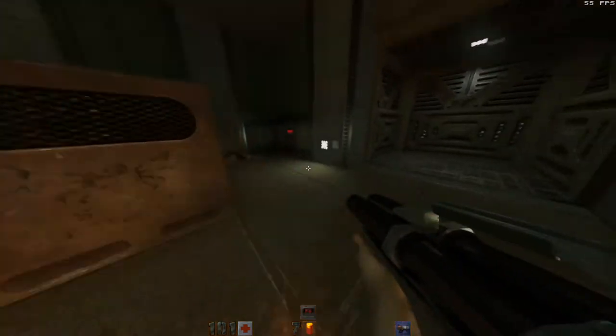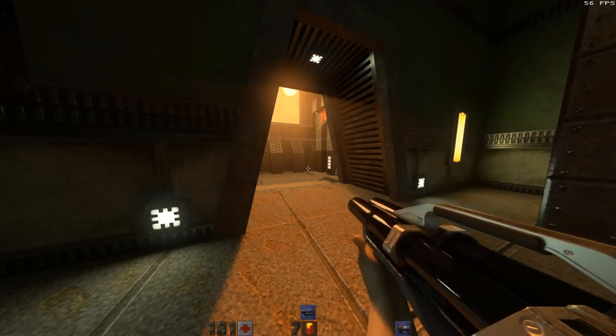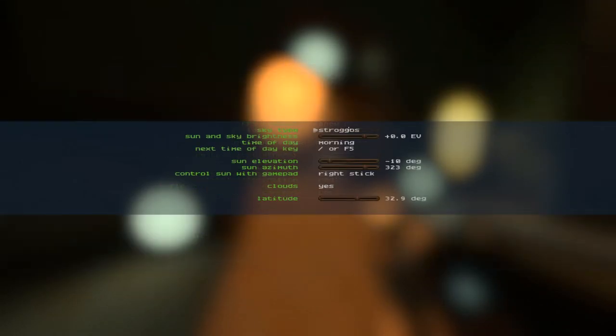If you go a certain length of time without seeing enemies, you know you've done something wrong. Oh, we're in a room where the sun is again. I like the sun ray effect. That's pretty good. Oh no, I've accidentally turned off the mode that allows me to control the sun. Hold on.